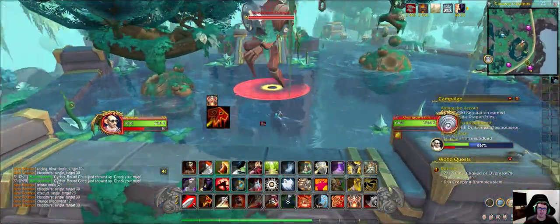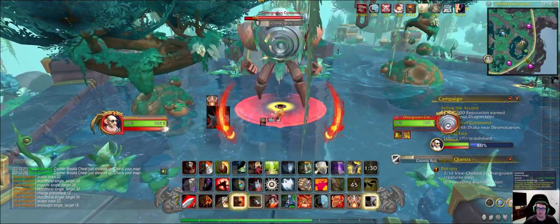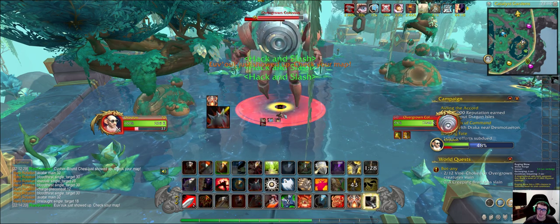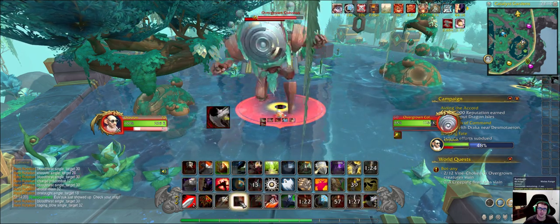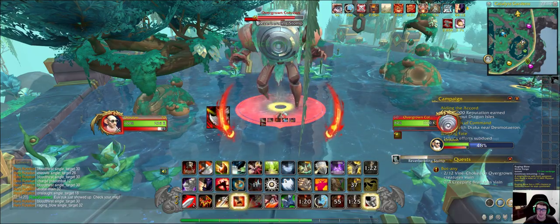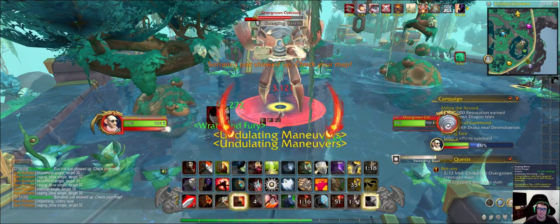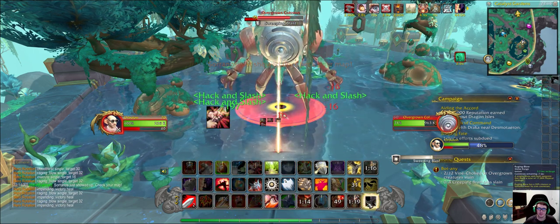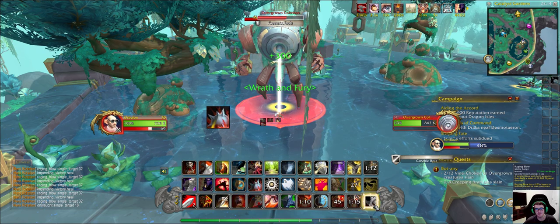What's up guys, today we're gonna be taking out the Overgrown Colossus. This guy has similar abilities to the Subjugated Colossus, but he's vine-themed, unlike the other one. This Colossus also has a lot of health as well, and also does massive damage to us.